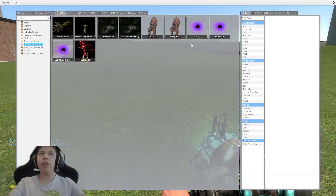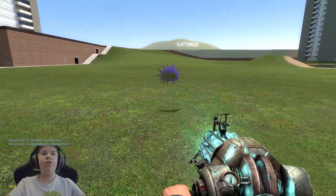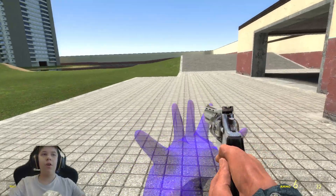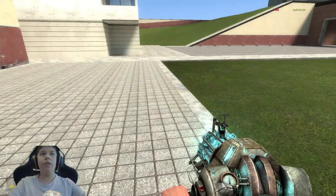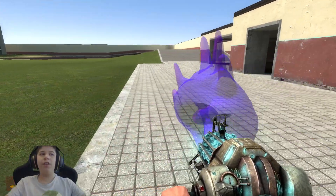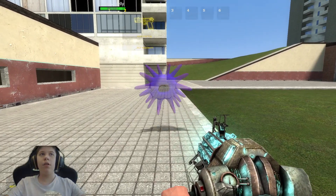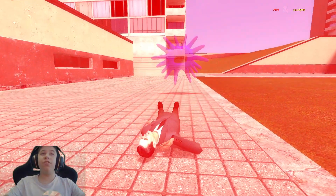Now let's spawn in Jelly and see what he does. Oh, they changed his noises! Let's see what happens when he hits me. Oh, he doesn't deal much damage. If he kills me, he doesn't evolve into Jelly Mouth, but he does get bigger. Can this guy even evolve into Jelly Mouth? Oh, he deals more damage though.